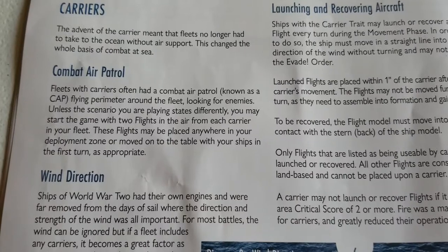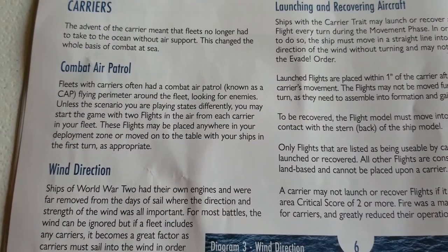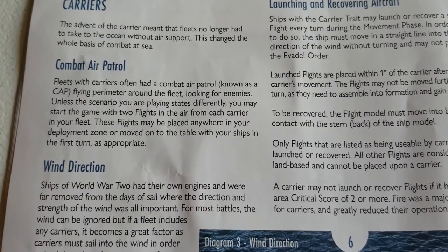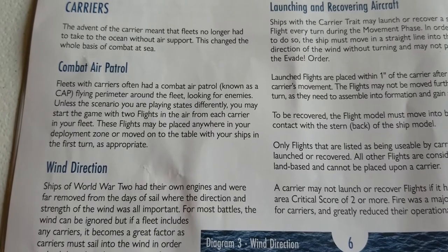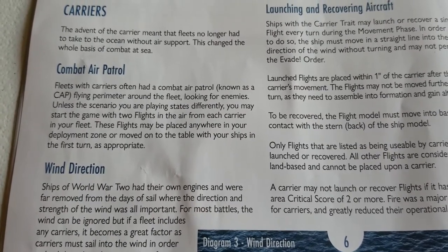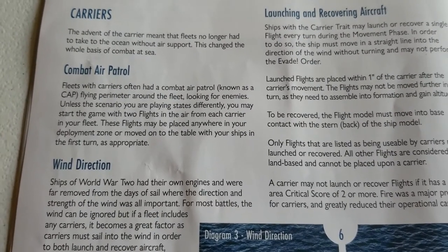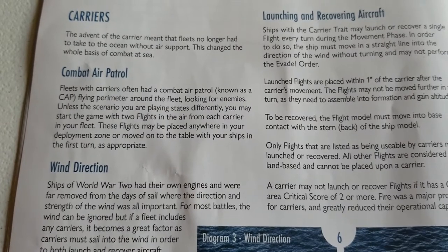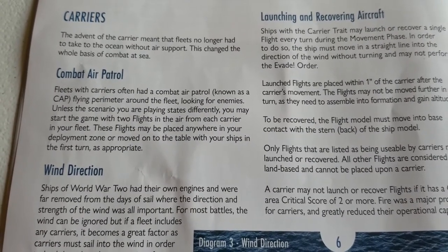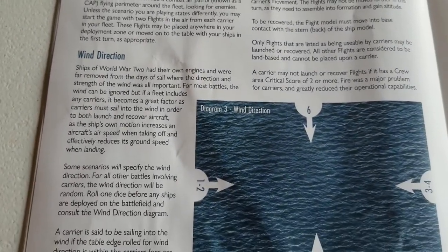First up: Combat Air Patrol. Fleets with carriers often had a Combat Air Patrol, known as CAP, flying a perimeter around the fleet looking for enemies. Unless the scenario states differently, you may start the game with two flights in the air from each carrier in your fleet. These flights may be placed anywhere in your deployment zone or moved onto the table with your ships in the first turn. Being able to start with two flights already in the air is pretty nice.